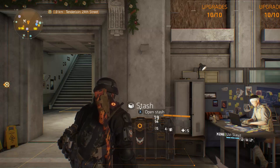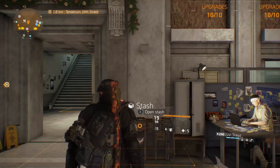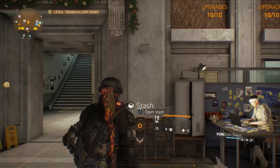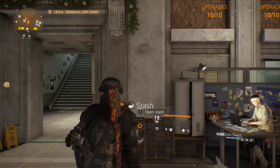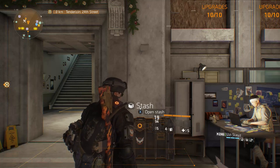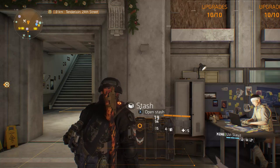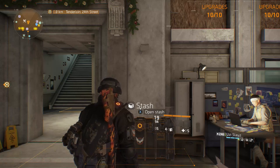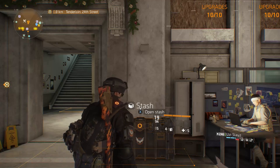This is especially useful to take advantage of the new season pass supply drops. As stated by Massive — and please correct me in the comments if I'm wrong — the season pass holder supply drops are per character, not per account. So they're going to drop in the persistent world, basically free 268 gear per character. That means you can level up alternate characters and get more 268 gear for free. There's never really been a better time to have multiple characters.